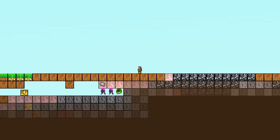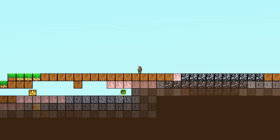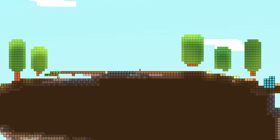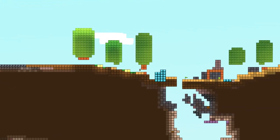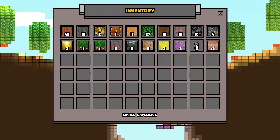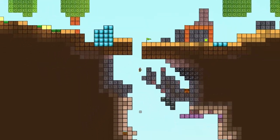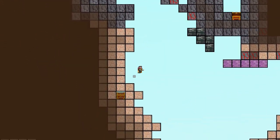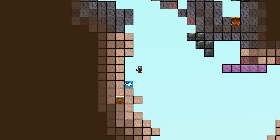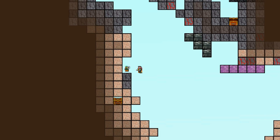It feels like cheating — hey guys, it doesn't seem very smart for you to be so easily attacked. I probably should have come over here before they started mining. We took care of that wave real quick. We've got some small explosives now — new and exciting! Let's go down here and see if we can get to that chest. I don't know what kind of area these things blow up, and I don't want to blow up the chest, so we'll be cautious.